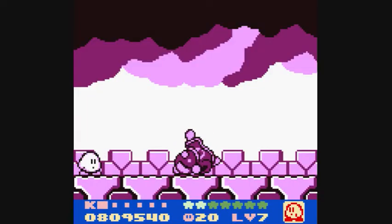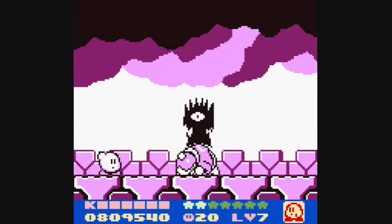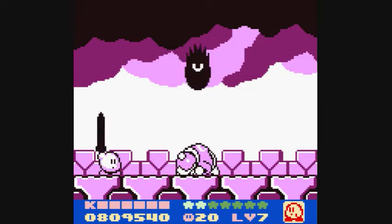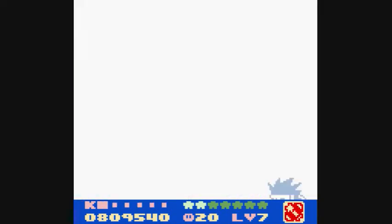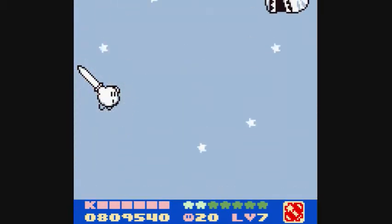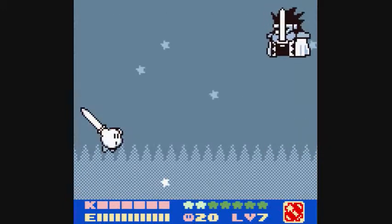And we're back and we defeated King Dedede again — all screen, of course, because I was sucky. And look at this — the rainbow shards are coming towards us, creating a light of some kind. It's a sword. What in the world? Let's fly and fight it. This is the true final boss — Dark Matter in his knight form. Some people call it Dark Knight, but it's just Dark Matter in his knight form.